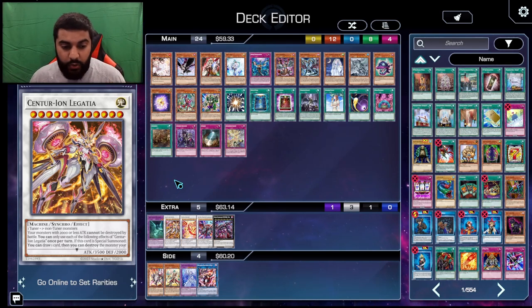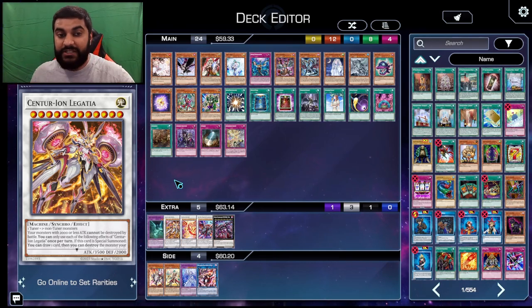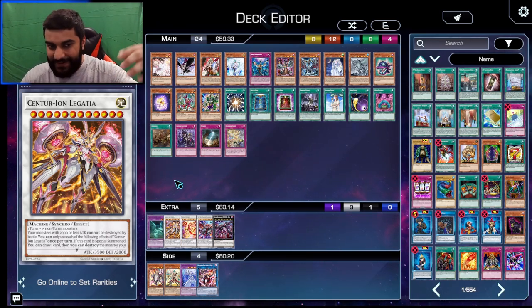You can go ahead and D.D. Crow that in response to Legatia, and now they lose out on that. But what happens if they have two Primera, or if they just use Primera from hand? There is a very important, super crucial interaction that you will only know if you either Googled it or you're watching this video right now.